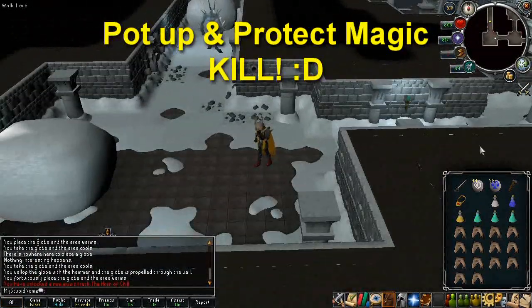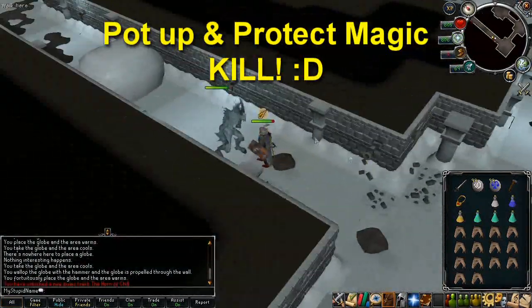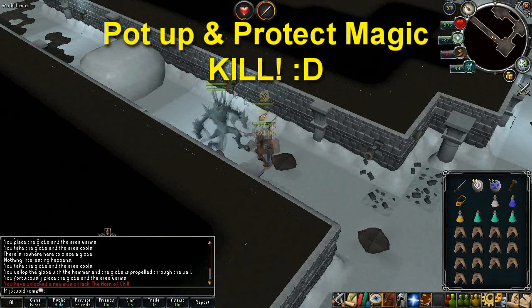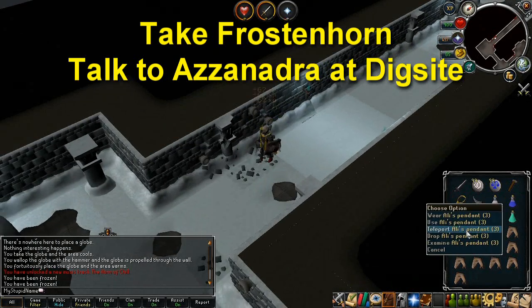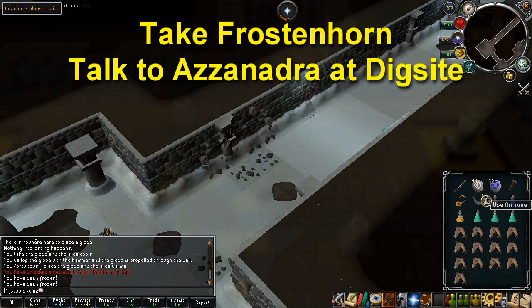Run west until you find an Ice Demon. Pot up, protect from magic, and then kill the Ice Demon. There's nothing hard about this fight so it shouldn't take very long. When you've killed it, pick up the Frostenhorm and head back to Azzanadra at the dig site.